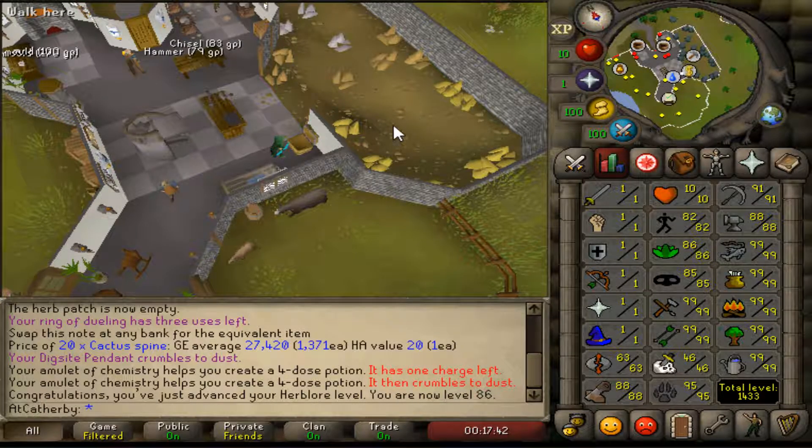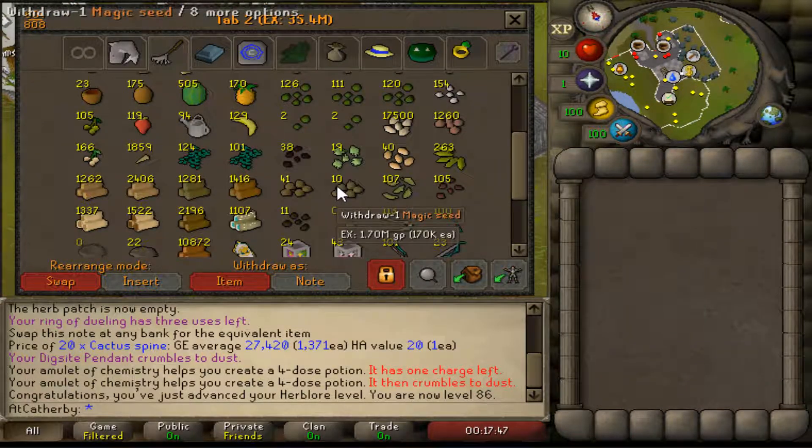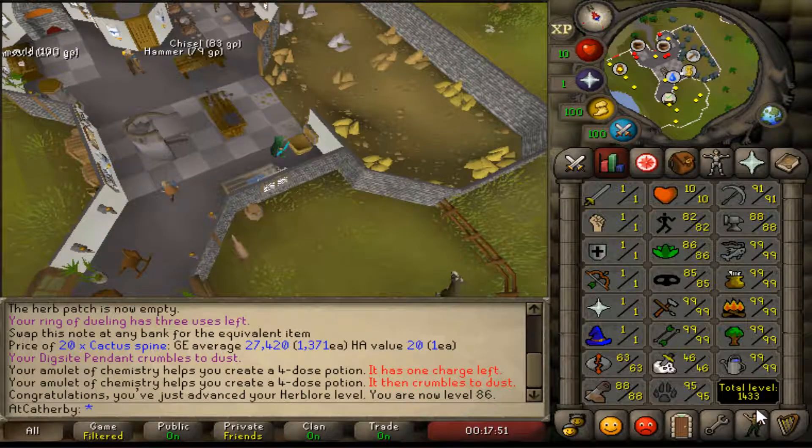I just like how my bank looks full of all these cool stacks of items — mainly my seed collection. I really like that. 1433 total, 86 Herblore.